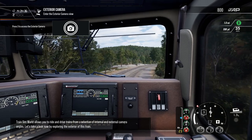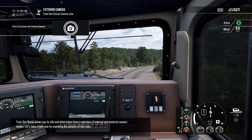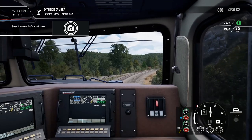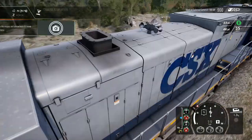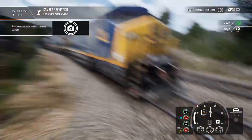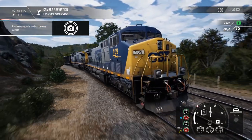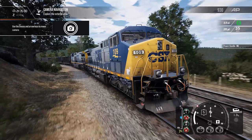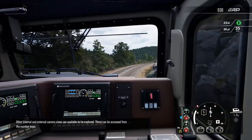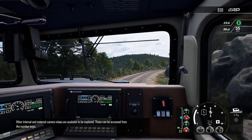Train Sim World allows you to ride and drive trains from a selection of internal and external camera angles. Let's take a look now by exploring the exterior of this train. Other internal and external camera views are available and can be accessed from the number keys.